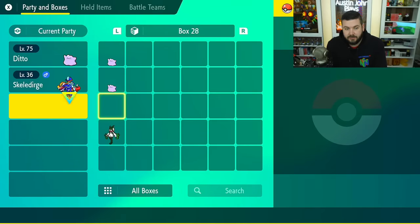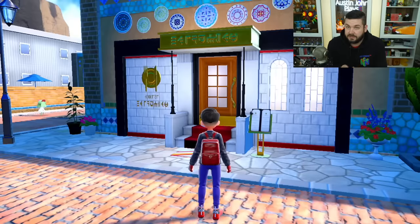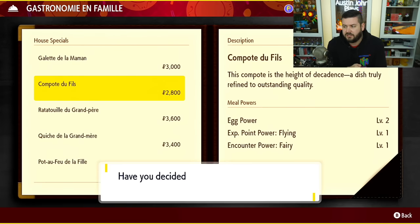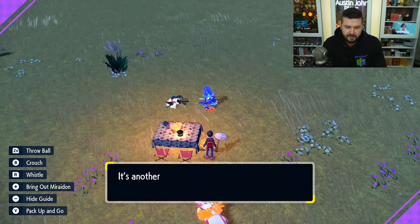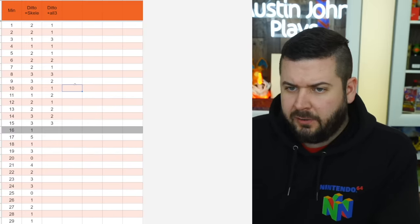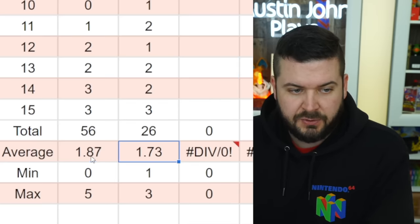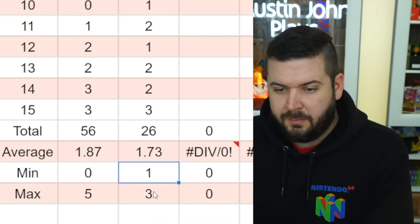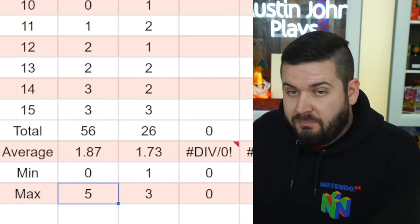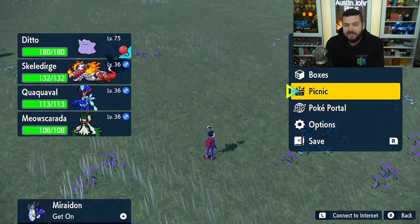My second test: take all three starters and put them into my party with one Ditto, make sure I have an empty box, and let's go get some food. I'm going to cut it to 15 minutes instead of 30. When comparing to my first test I had a little fewer eggs coming in, with an average of 1.73 as opposed to 1.87, with a minimum of one and a maximum of five.